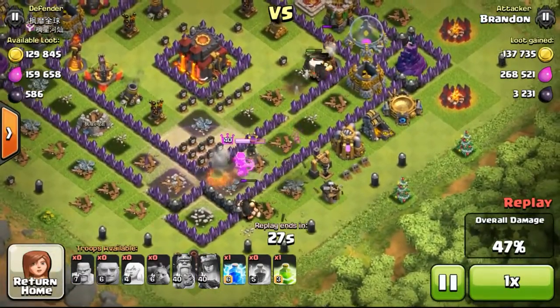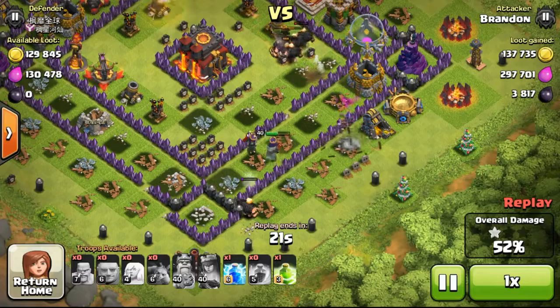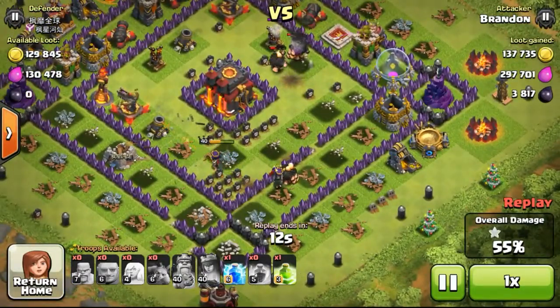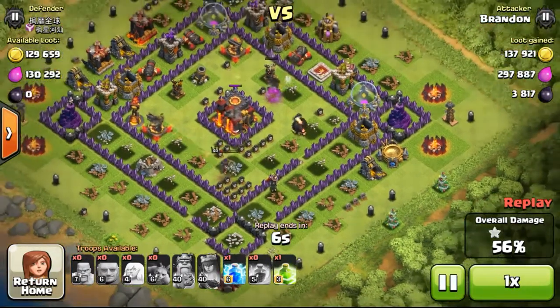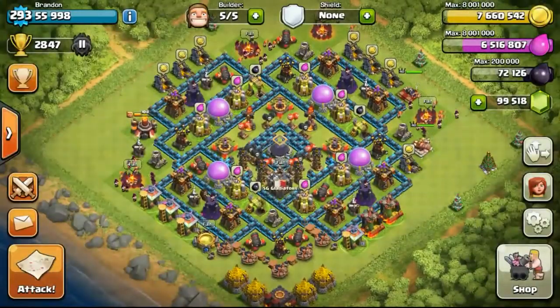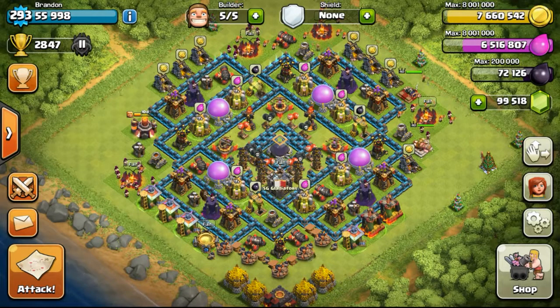She eventually continued taking out other structures and eventually targeted the DE storage, which was really crazy and insane. She just kept rampaging and took out the other DE drill on the far right. I was stunned when this happened - the Queen's AI was working in my favor to get the storages I wanted. She eventually targeted the Town Hall, but with the Expo locked onto her she went down and couldn't finish the Town Hall, so it ended with one star. But sometimes the AI is on your side, and this time it was in my favor.